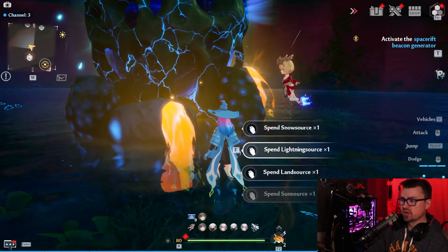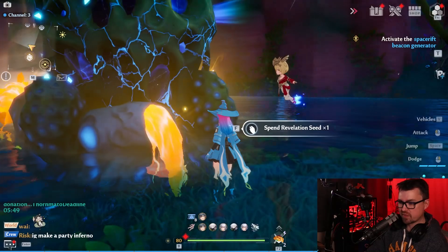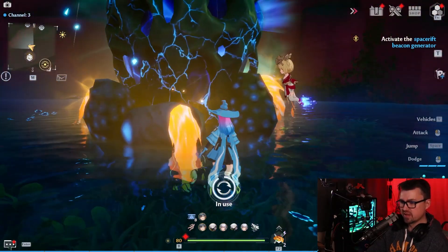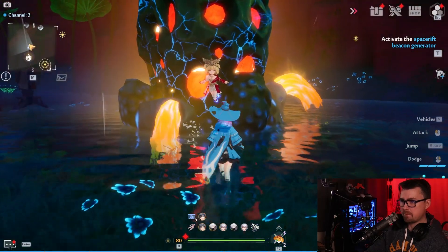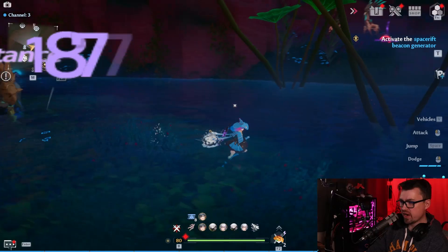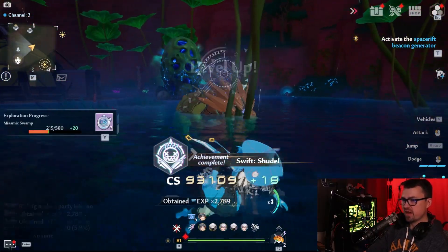We'll use three earth cores on this one. One, two, three. Then the boss will spawn by using a seed. Make sure you grab this boss and drag them right on over to right about here — boom.